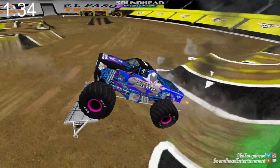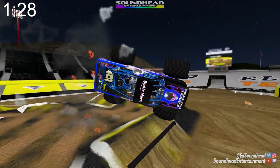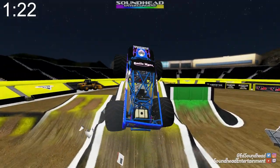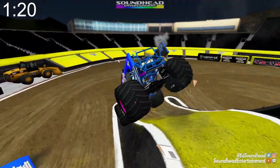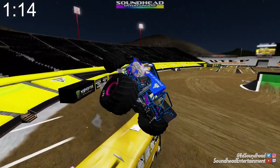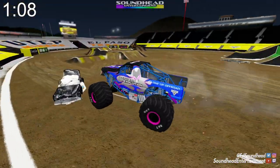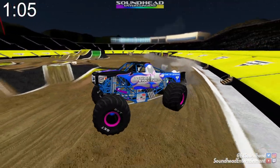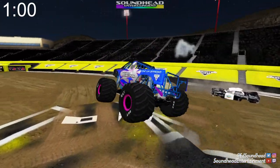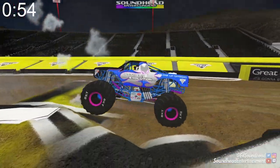Oh man, that suspension is getting destroyed back there. We are just gonna have to do the classic fling it around for the rest of the time. There goes the tailgate — it peaced out and said I don't want any part of this. Over the bus as crooked as you possibly can. I want to hit this police car — let's do it. We're dragging it, that's what I was scared of — I just knew it. Let's stick it straight up on the nose, do some tricks with the front of the truck. The back end is toast.